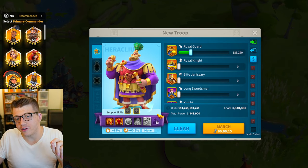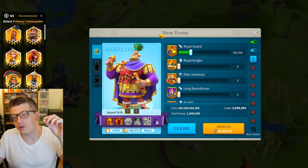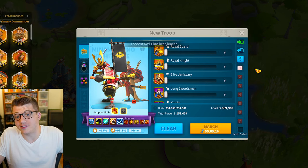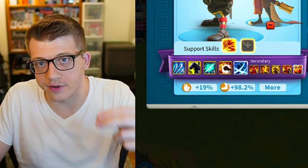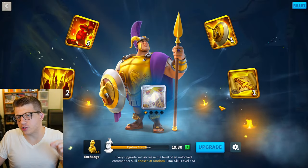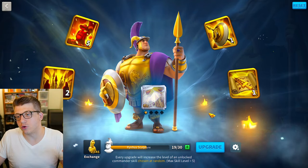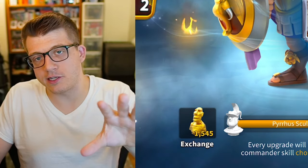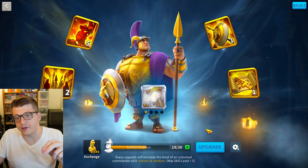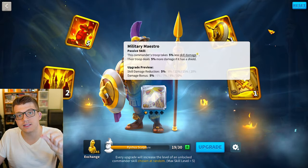A commander needs at least three stars to bring a second commander known as the secondary commander. When you click upgrade and add an additional skill to a commander, it randomly adds a skill point to one of the available unlocked skills — so you don't have full control over which skill gets upgraded. There are really only two ways to guarantee a specific skill upgrade.